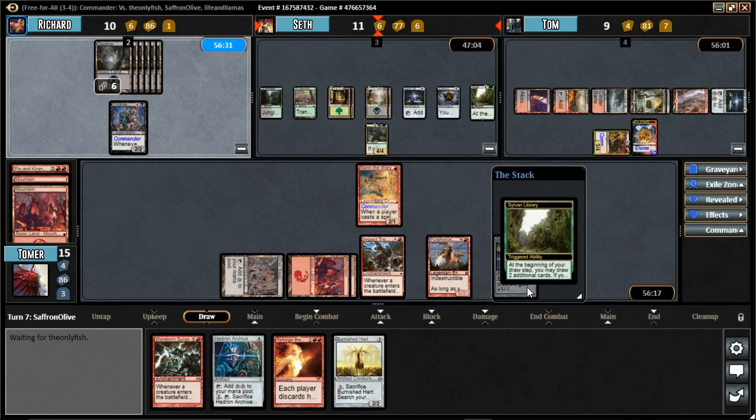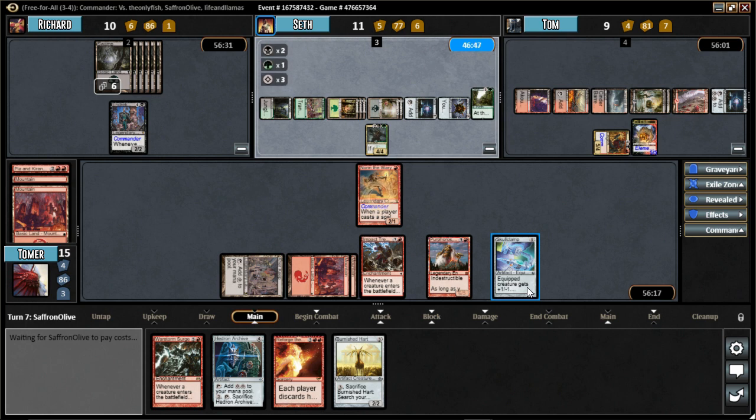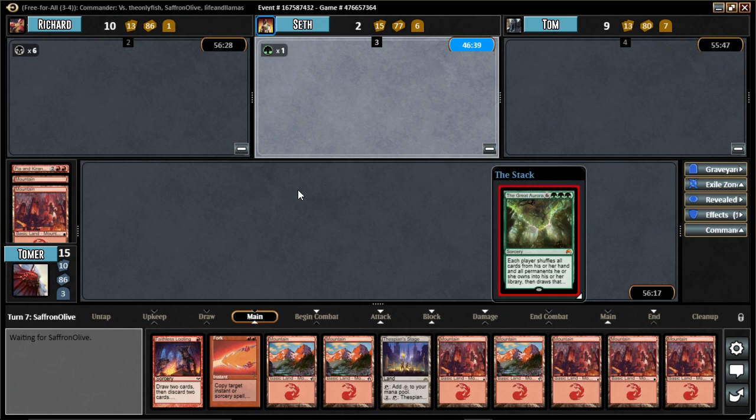I'll believe in Seth. Alright - you didn't even attack! Don't get rid of my enchantments - that's all I have. Yes! What is this? You can get rid of everything? Oh, you'll see - it's going to be really fun. Oh, is this - Great Aurora! Yes! Oh, but Norn's getting exiled. I mean, I'm still going to do 9 to you. This is the worst of all outcomes. Oh, he got Karamek back. This was the worst draw ever.